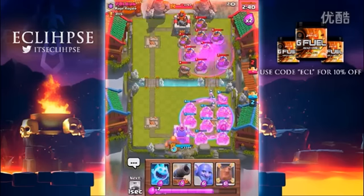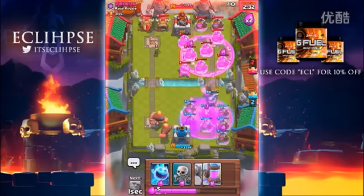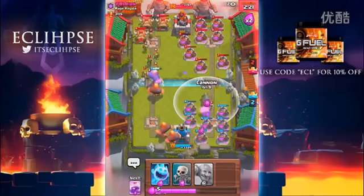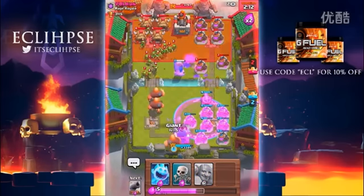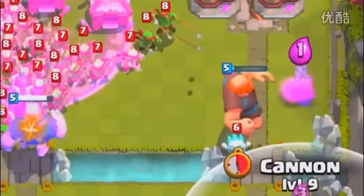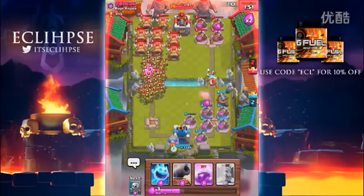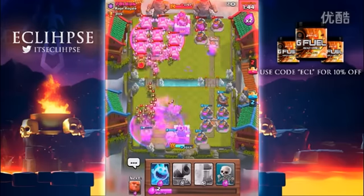I'm actually gonna start placing giants right about now, so from this point on things should be a bit interesting. Hopefully we don't fail too badly. I need to get that cannon down desperately — the cannon just died, which does suck. But now from here let's just keep spamming giants and hope everything goes well. Oh my god, skeleton get out of here — I feel like I'm kind of lagging a bit today.